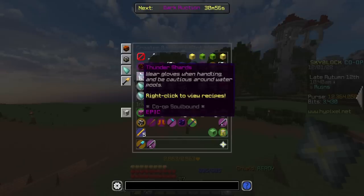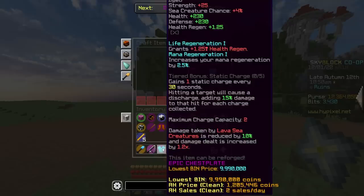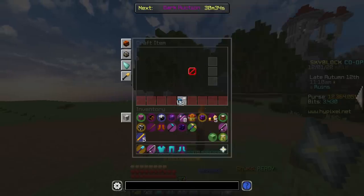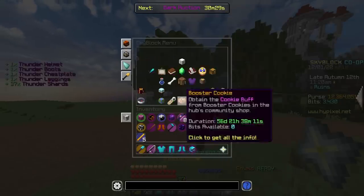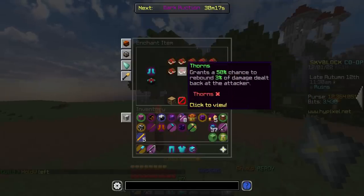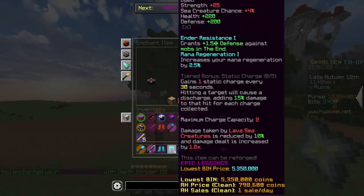Anyways, let's craft some thunder armor instead, with some spare thunder shards I had lying around. Chest plate, let's get the boots - Blazing Fortune and Veteran, pretty decent I guess. And finally the helmet - Man of Bull and Speed. Real quick, I'm gonna enchant this with Depth Rider. And the rest is fine, I don't think these sea creatures do much damage.